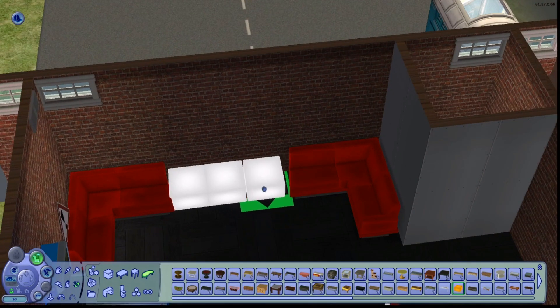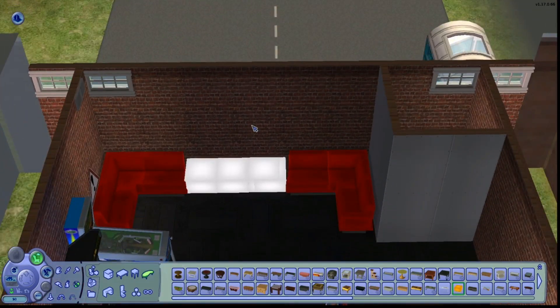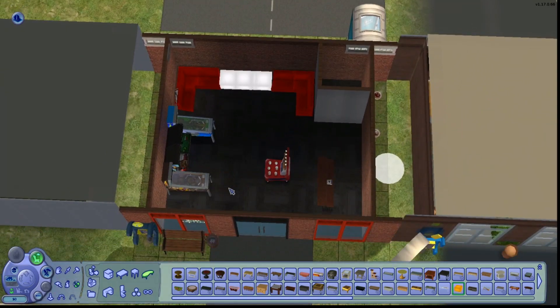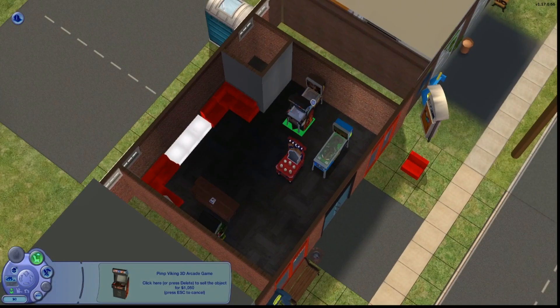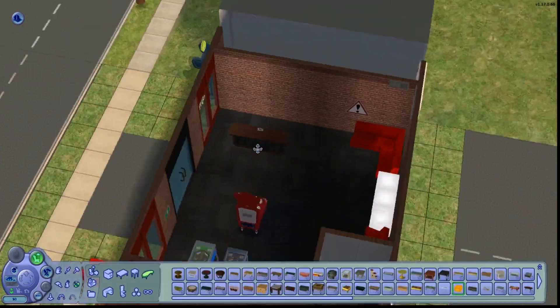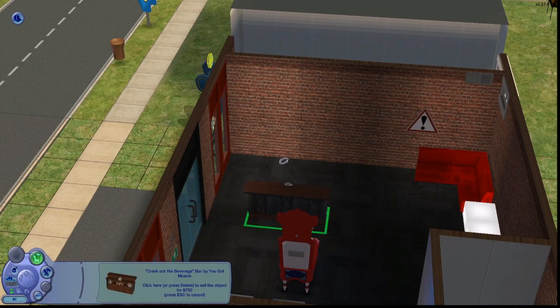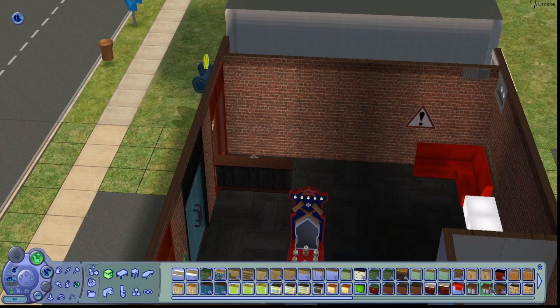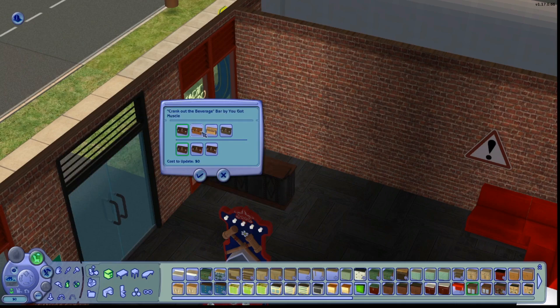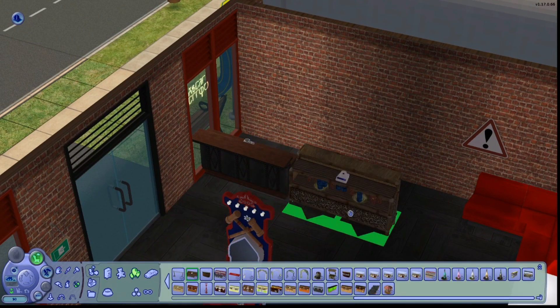I did play with some different layouts — like where I wanted to put the arcade machines or where I wanted to put the bar. I ended up coming up with a good one, I think. I had a really hard time figuring out placement. I do have a certain Sim in mind to own this bar, which is something I need to sort out.